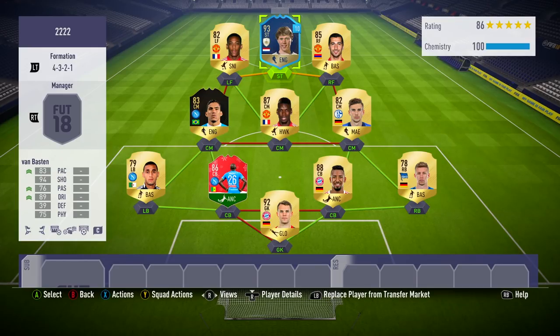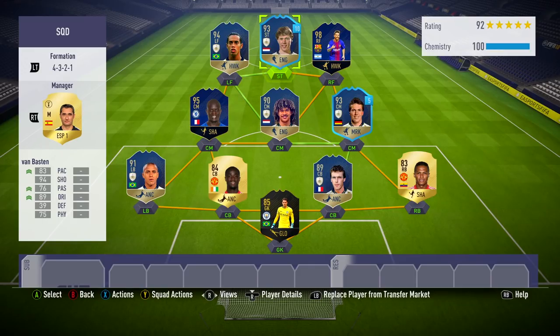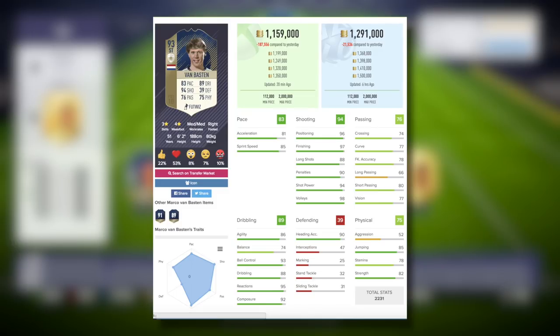Moving on to a couple of different squad options. First, he fits as a lone striker in a 4-3-2-1 with Bundesliga, Premier League, and Serie A. And then, of course, the same formation and position but surrounded by a higher calibre of player. He's a 93-rated prime icon — he should be surrounded by players of a similar rating to really get the best out of him.